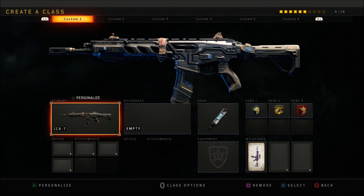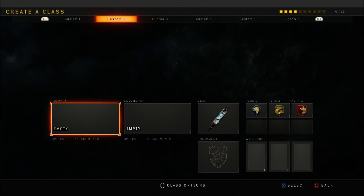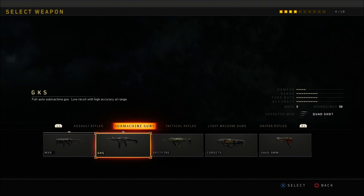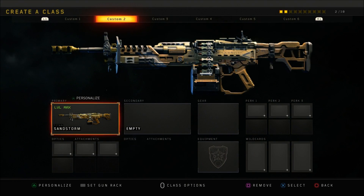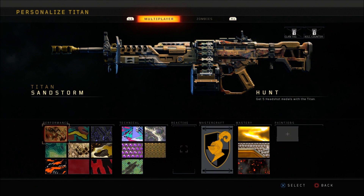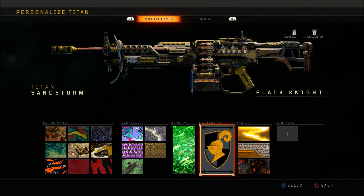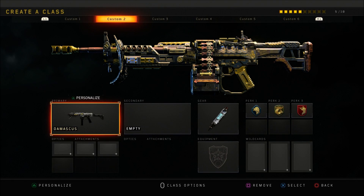Once you've done that, tell your friend to go into a custom game lobby, hit Create a Class, and go to the same specific class with the Mastercraft camo weapon — Custom Class 2 — and put on the weapon you just unlocked the reactive camo on, in this case the GK5. Once you've put on the weapon in custom games, back out of custom games with your friend. Then, once you're in a multiplayer lobby, go to Create a Class and go to the class with the Mastercraft camo gun unlocked. Hit Personalize, hover over the Mastercraft camo, tell your friend to go into a custom game lobby, and once he's in a custom game lobby equip the Mastercraft camo. It should now be on the weapon you equipped in custom games — as you see here it's on my GK5.